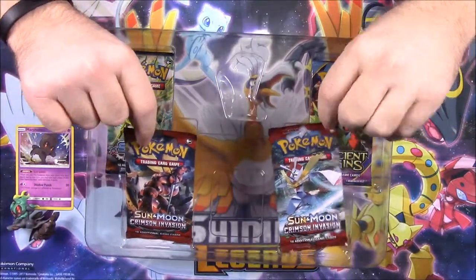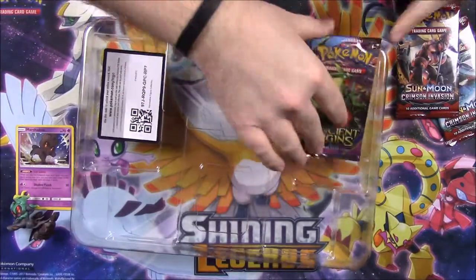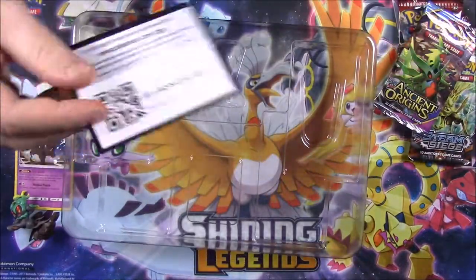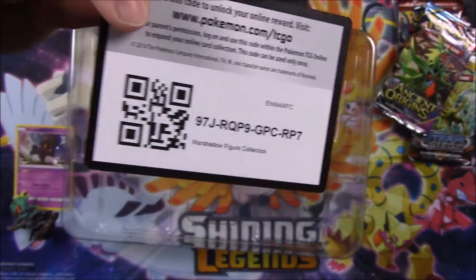Then of course we have our four booster packs. We've got two Crimson Invasion, a Steam Siege, and an Ancient Origins. And there's the code for the pack if you want that.